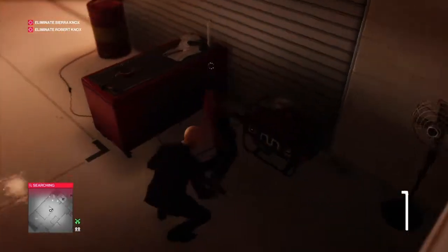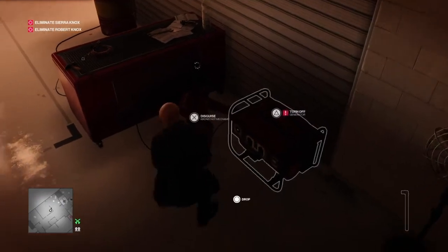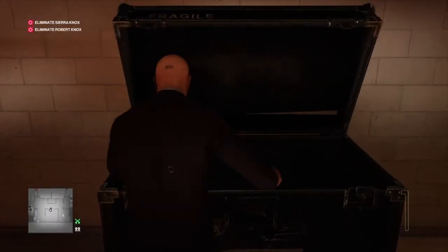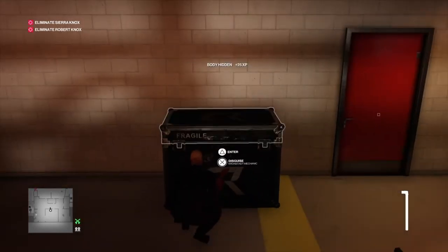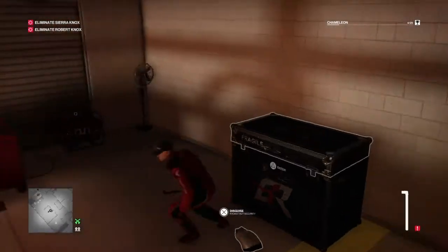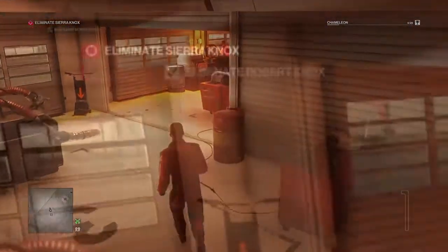A gentleman comes along shortly to turn the generator back on. When he does we knock him out, dump him in the crate just off to our right, and take his outfit. The generator is back on. We put his body in the crate and take his outfit, then approach the pit bay area. Robert Knox should be dropping dead about now.